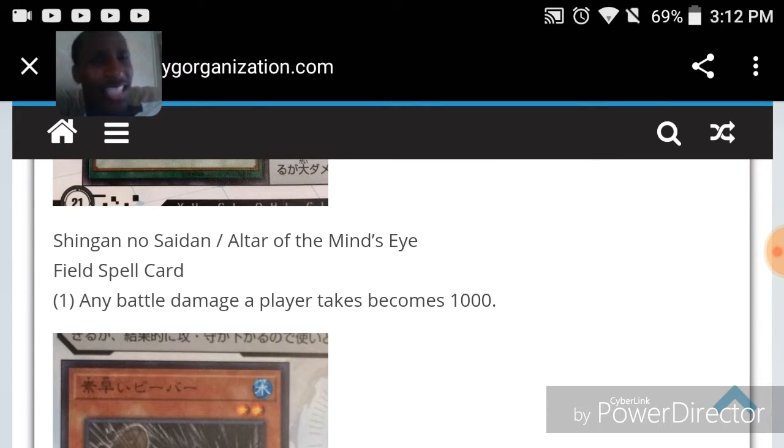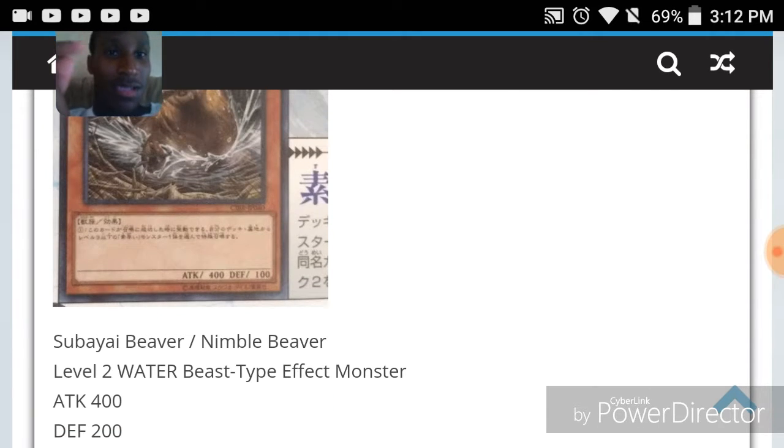And with the new trap card Metaverse, that's great synergy — if you're facing a really OTK deck or just any stronger deck in general, activate Metaverse and then Alter of the Mind's Eye and you don't take excessive damage. I like that.